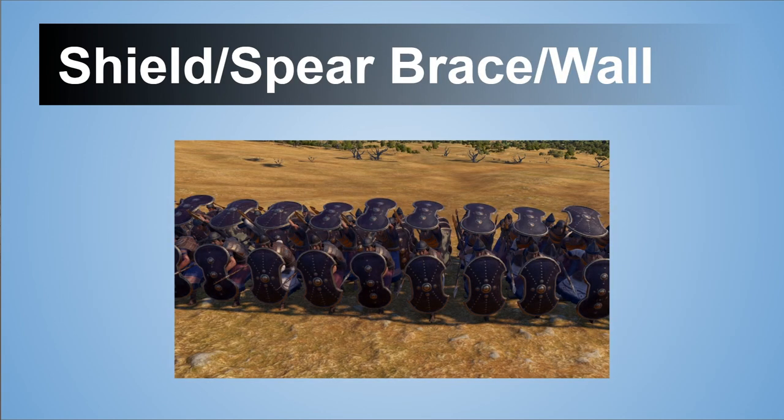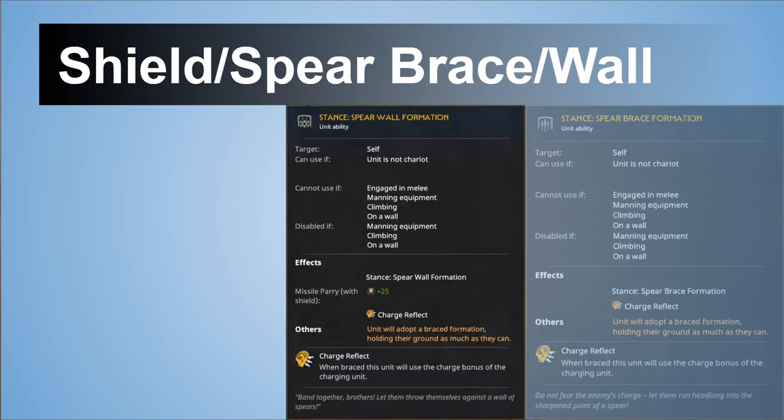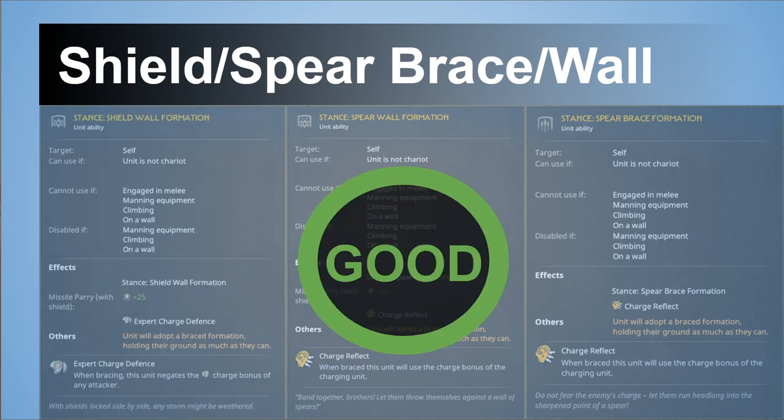Then we have a lot of spear walls, shield walls, spear brace, etc. The first one has charge reflect, the other also has shield missile parry, and the last one — usually for sword units — has expert charge defense instead. Quickly: they are pretty good, defensive stances that will block and stop enemy charges. That's pretty fine.